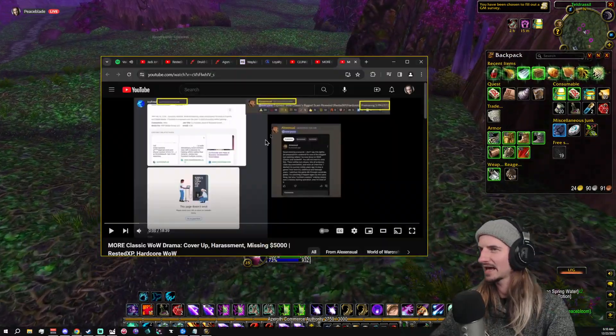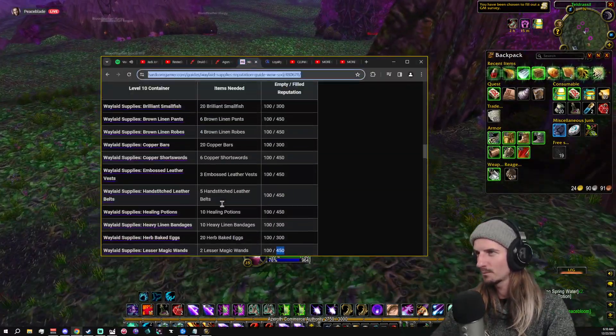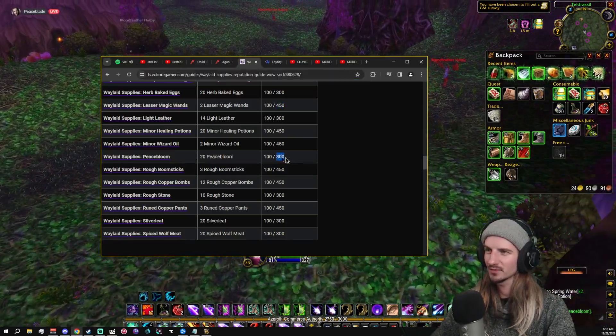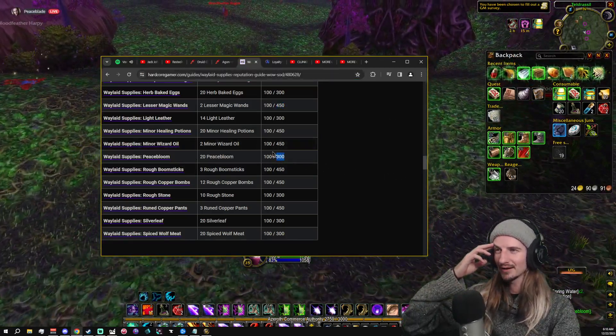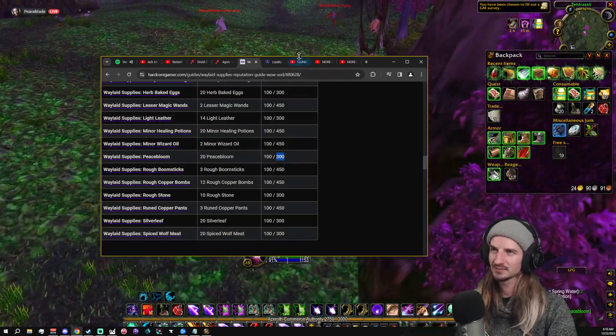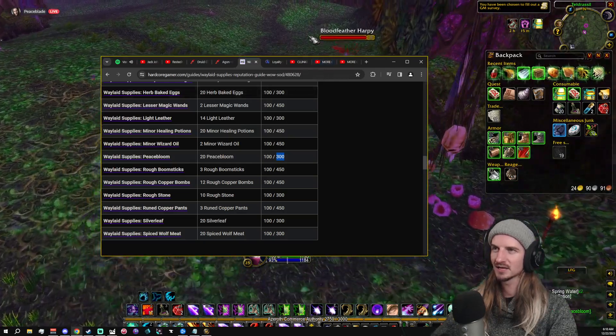Peace Bloom Waylaid Supplies — I go over to this tab, I open it up, I look for little Peace Bloom. Right here. It's gonna be 300 rep if I get this. I want to figure out if it's worth it to buy this Peace Bloom. You gotta do your own math and figure out what's worth it. Sometimes you buy, sometimes you don't.